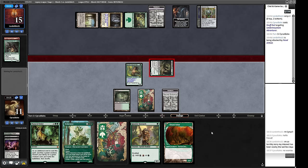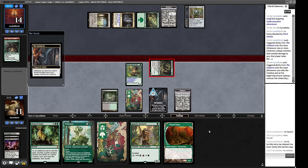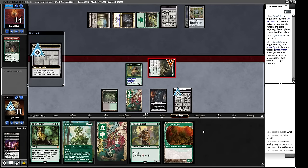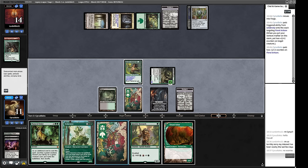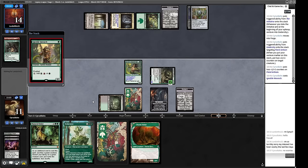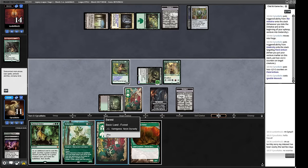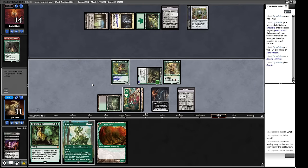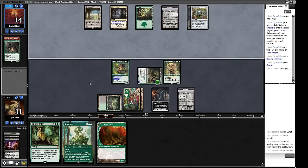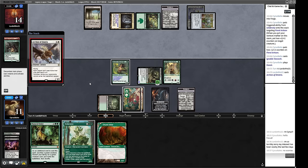We missed some point of damage. We can turn a land into a Cradle, and then next turn we can Natural Order up a Craterhoof by sacrificing our Dryad Arbor. We beat that. What creature type is this — a Giant? It's going to come in tapped, but it'll untap on our turn. The Dryad Arbor will come in tapped — we don't care about that, it's not a spell either.